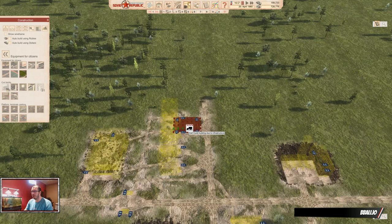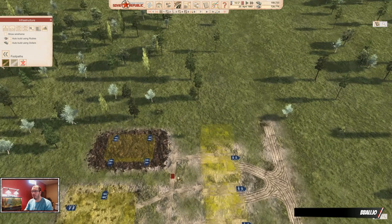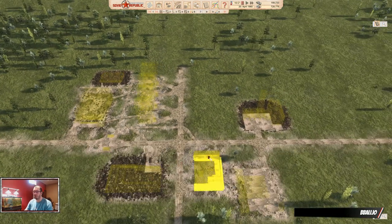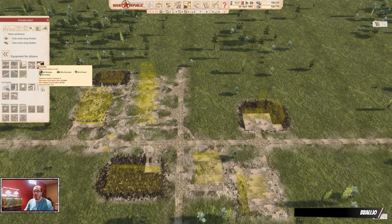That reminds me — you can choose to just build a football pitch at the beginning. While it's summer you can use the football pitch, but you'd want to build the indoor pool at the same time. It's one of the first buildings you can build, so you don't have to pay for your worker force, which is one of the most expensive things you have to pay for at the beginning. That's all the equipment for citizens that's required.